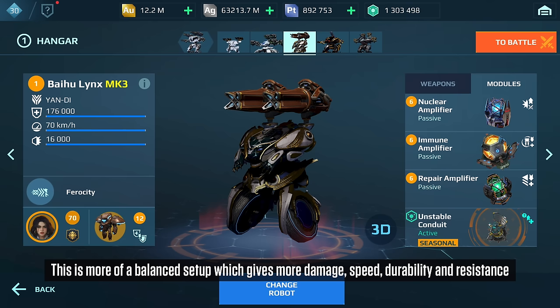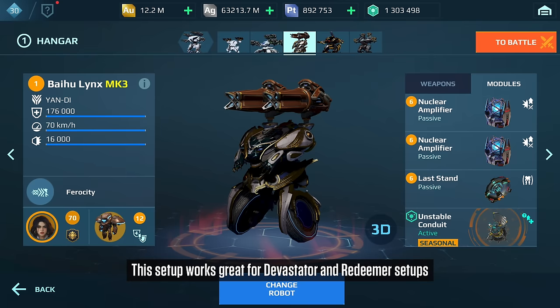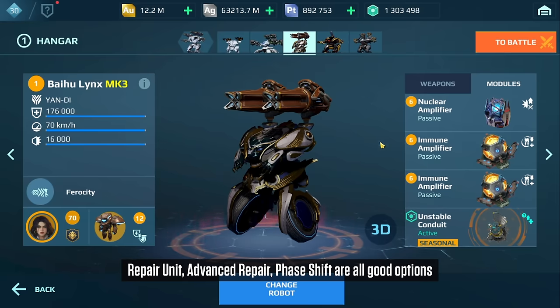So it would be a nuclear amplifier, immune amplifier, and repair amplifier. And if you are running a build where it takes a while for your nuclear amplifier to charge up — for example the devastator build — you might want to try two nuclear amplifiers with a last stand. You could also use unstable conduit, phase shift, or advanced repair. They work well.